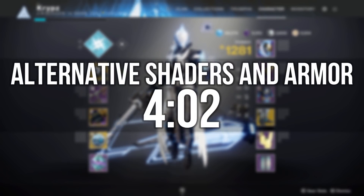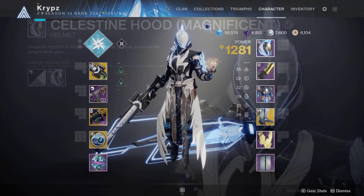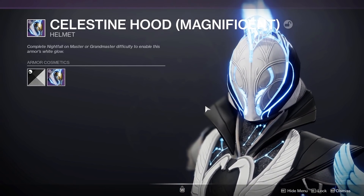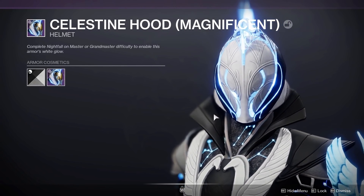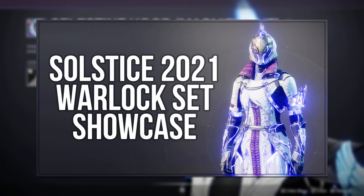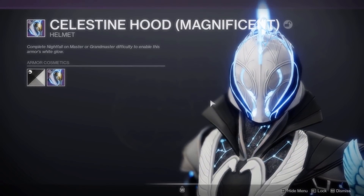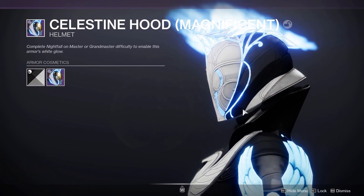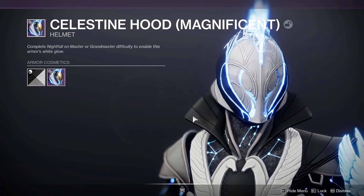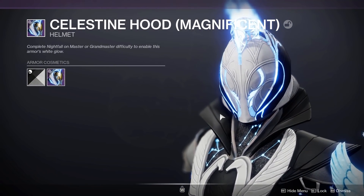I'm going to leave a timestamp on screen if you want to skip ahead to the alternative shaders and armour. The helmet here is the Celestial Hood ornament, which is from the Solstice Eververse right now. You can purchase the entire set for 6000 bright dust or 1500 silver. The great thing about this helmet is that the glow colour changes depending on what subclass you have equipped, which means it can pair with a lot of different shaders, and it's also fully shadable.